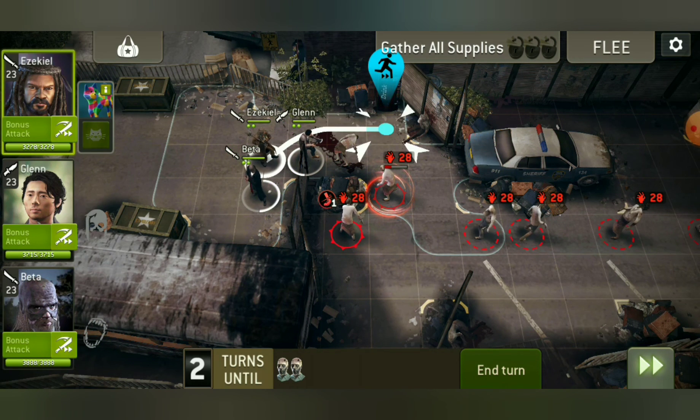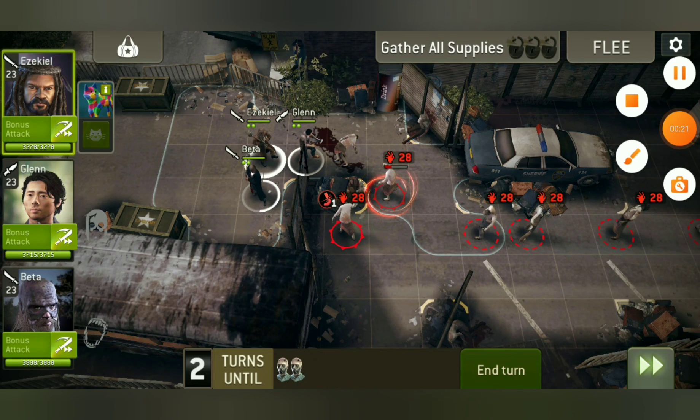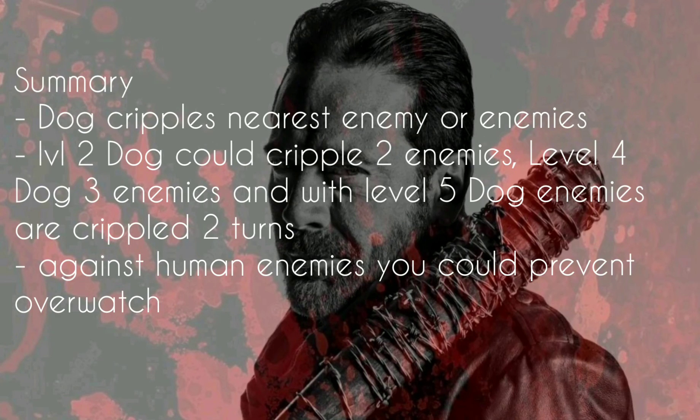So if you click a second time on the dog, the nearest enemy is crippled.